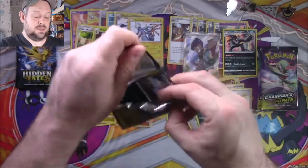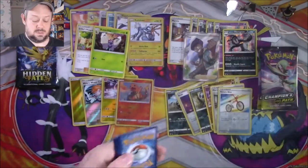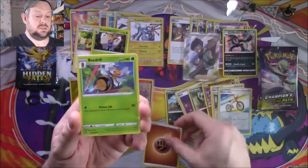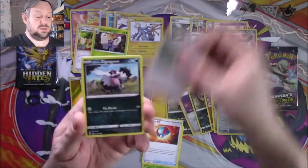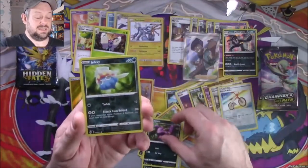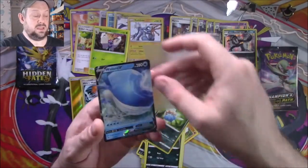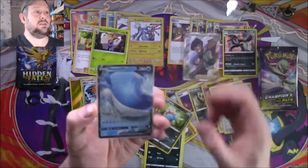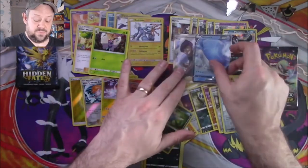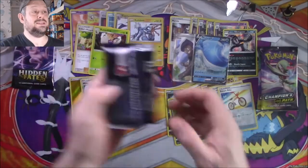Back to Champion's Path. Code card, four from the back, and a Fighting Energy, a Beedrill, a Great Ball, a Sonya, a Zigzagoon, a Rockruff, a Full Heal, a Scraggy, an Ekans, a Reverse Inkay, and a Wailord V. I actually need a Wailord V — I'd like a playset because it looks nuts to be honest. Two hits in a row! Two packs each left.